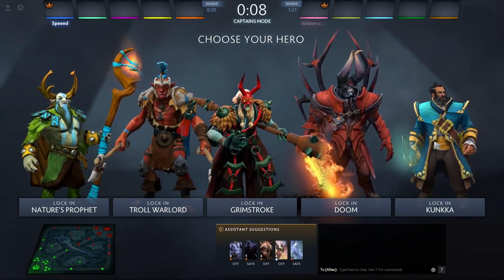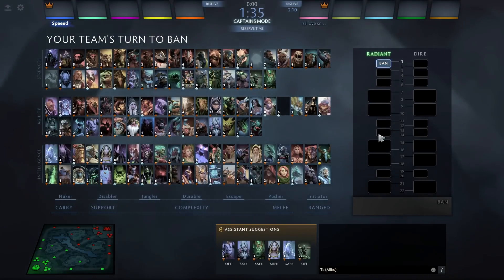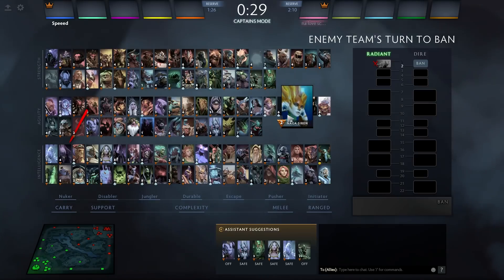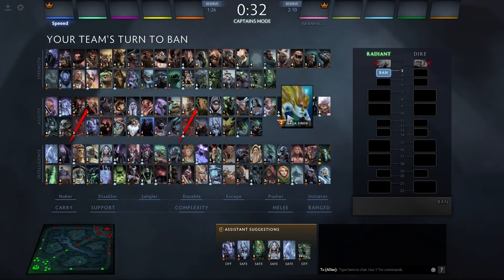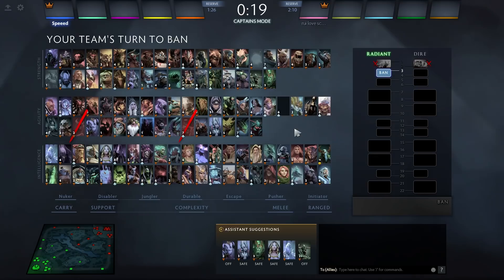Moving into Game 2 for this draft simulation. I'm going to try to build around some physical damage rather than a Troll perspective. For my bans I'll go with something similar — I'll ban Razor. What I'm going for here is a pseudo Drow strat, because at the beginning of drafts you want to have an idea in mind. A lot of pro players and coaches, when asked about their drafts, say 'we got the heroes we wanted' — it's more about the heroes you want rather than hardcore counter-picking, because comfort picks out-value counter picks the majority of the time.